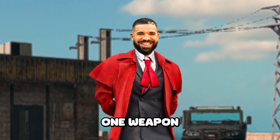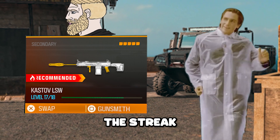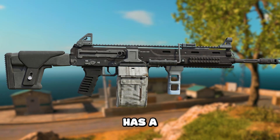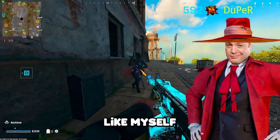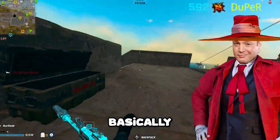Usually when a new season drops there is one weapon that is busted and one weapon that is straight doo-doo water. Looks like they broke the streak with Season 6 because we got the Cashtoff LSW, an LMG that has a special grip that kind of makes it like a permanent tac stance weapon. Now if you are a seasoned player like myself, this may remind you of the Finn LMG from Warzone 1, and it basically acts the same.